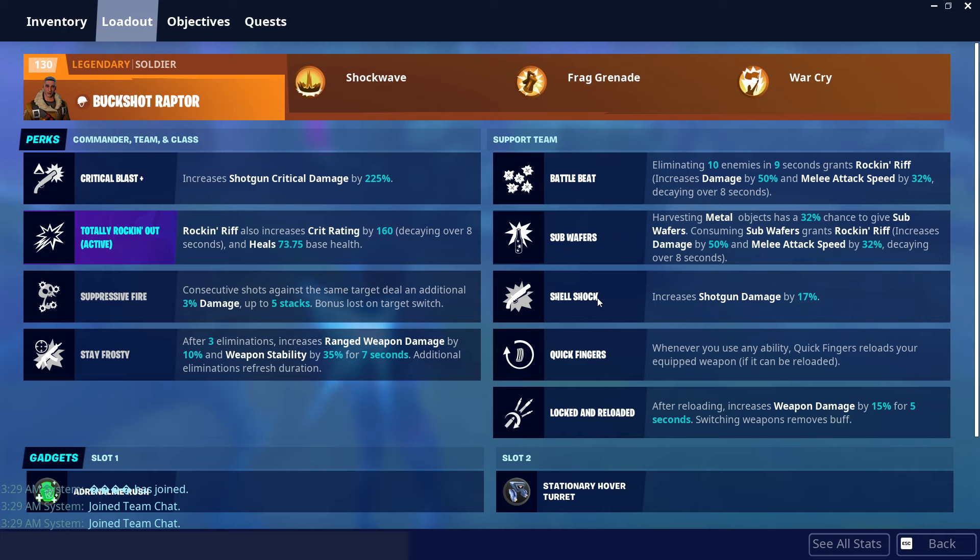Shell Shock here — this is a Shrapnel Headhunter. She increases our shotgun damage by a flat 17%, which is a great damage buff. Here we have Quickfingers. This is Chaos Agent. Chaos Agent is available right now in the dungeon event. He's an amazing hero — pick him up.